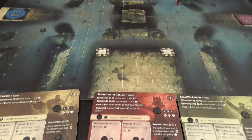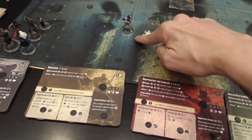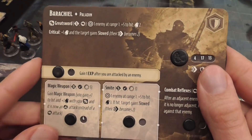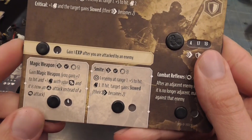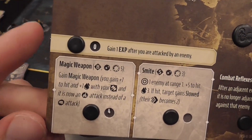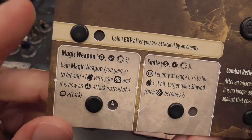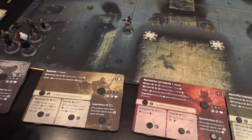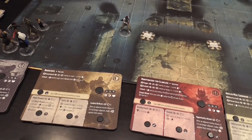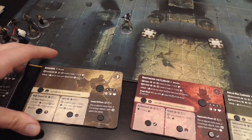Each character is represented by a miniature indicating their position on the board, and then a player aid telling us their abilities and experience points. There are several dials connected to each player aid. There are ways to gain experience points — each character has a unique one, plus standard ways such as inflicting damage on an opponent. When a character reaches five experience points they level up, gaining one of two unique cards and the corresponding bonus. You may theoretically level up twice per game, but it's not particularly easy.